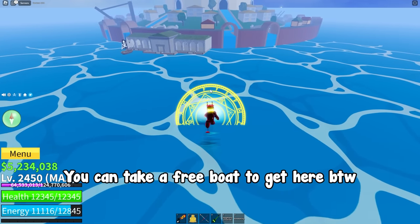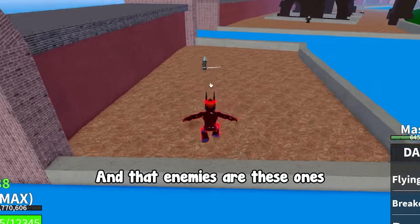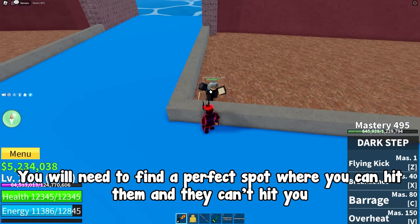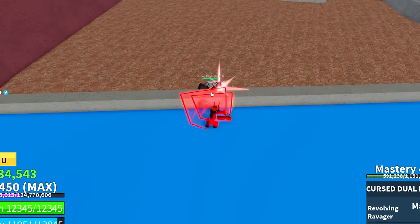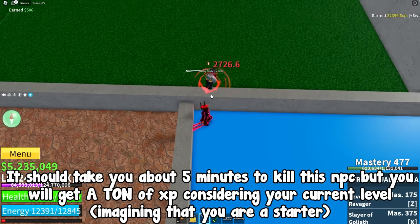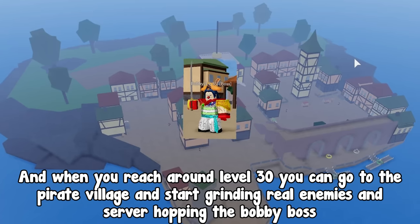The answer lies in the fountain city island — you can take a free boat to get there. The special thing about this island is that there are certain enemies you can kill without them being able to hit you. You will need a gun or something to lure them to follow you, then get to this wall. Find the perfect spot where you can hit them but they can't hit you by backing off the wall a little bit, just like shown. It should take about 5 minutes to kill this NPC but you will get a ton of XP for your level. When you reach around level 30, go to the pirate village and start grinding real enemies and server hopping the bobby boss.